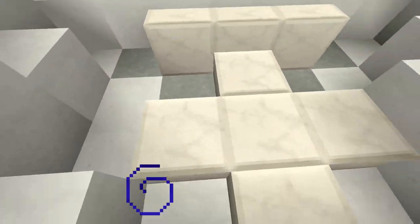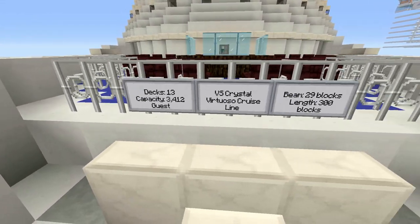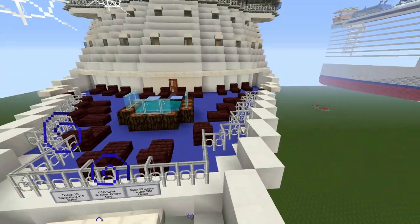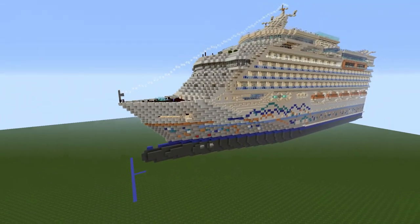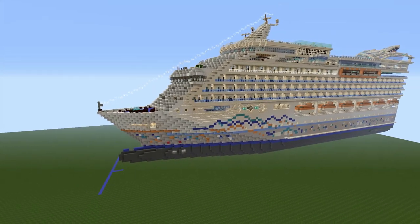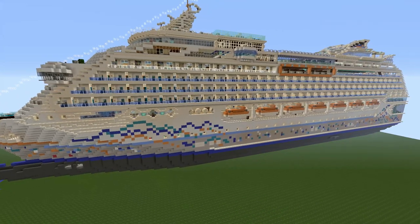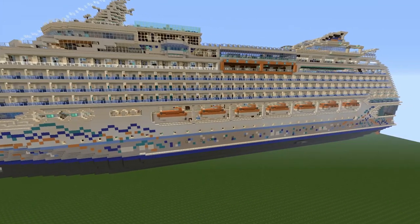This is just the information right here on the anchor. There are 13 decks, the capacity is 3,412 guests. It is the VS Crystal by Virtuoso Cruise Line. The beam is 29 blocks — if you don't know what beam is, that's the width. The length is 300 blocks. I have some pretty good hull art. I think this looks cool. So I'm just gonna do an overview. This ship didn't have any specific inspiration, though I got some inspiration from ElectroCreeper — he's another great YouTuber, you should check him out — just for the detail and the quartz work. He has a lot of detail to his ships.